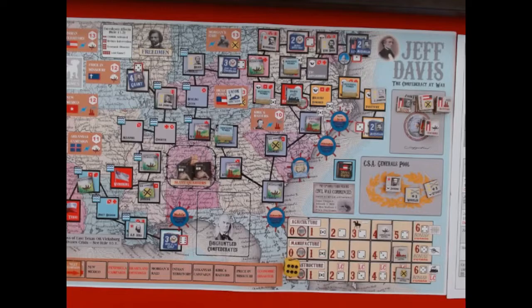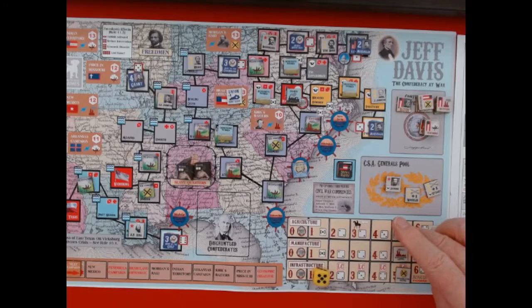Now we go into the economic effort phase to earn economic bonuses. I need to save money to reinforce my guys later. I'm going to try to improve the agriculture track — paying one dollar to roll one die, needing a four or better. I rolled a two, so I pay another dollar and try again. I rolled a five — that gets it up. The states rights minus one only affects attacks, not these economic rolls.